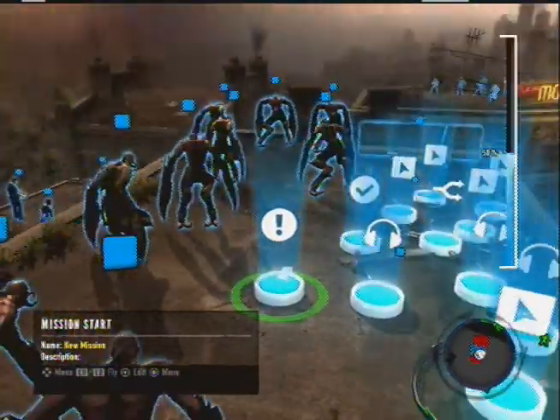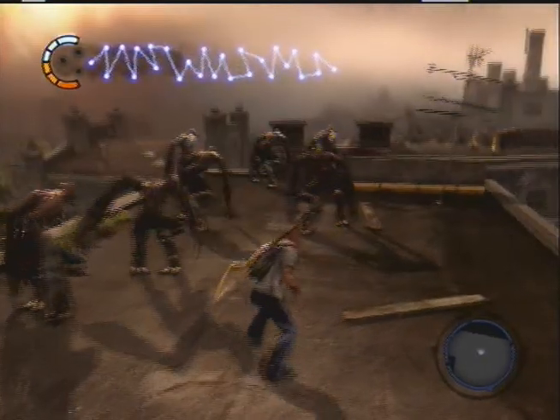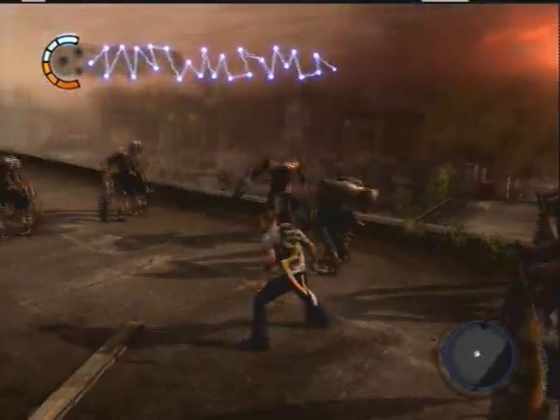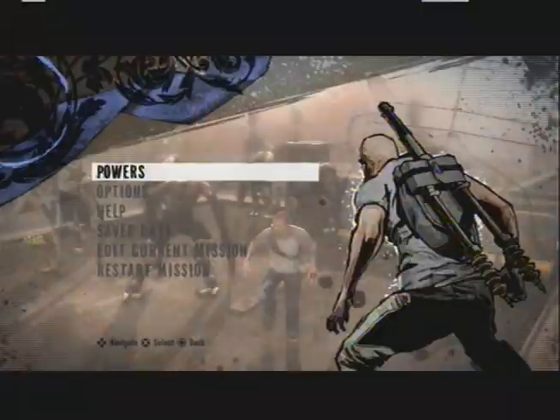Now if you start the mission, what's going to happen is this: basically, if you start the mission in this state, none of them are going to be attacking. That's because they're set to hostile but none of them are close enough — or at least in range — to actually start attacking. So they're all hostile to each other, but they're not hostile to me or my team.